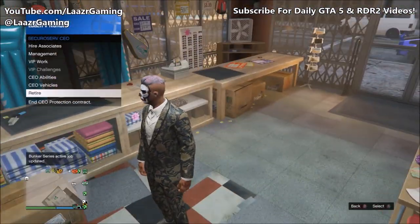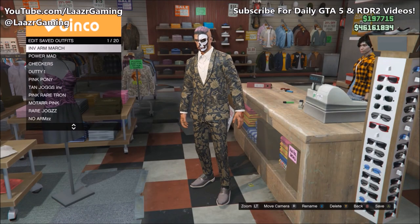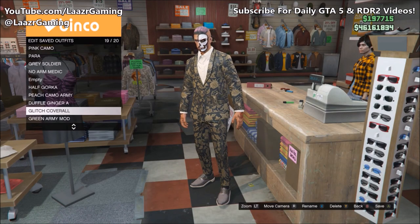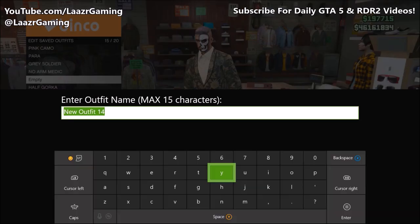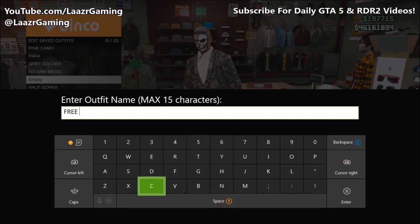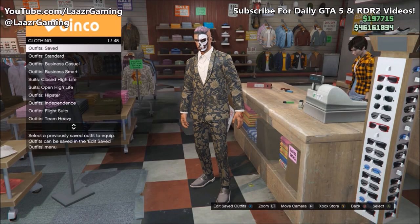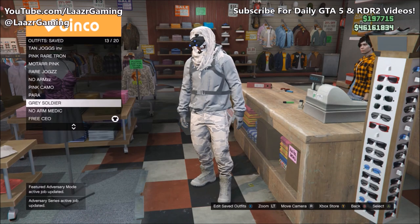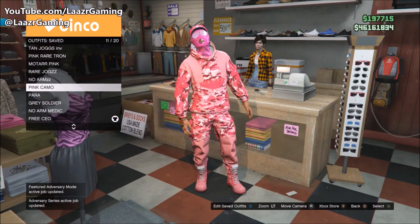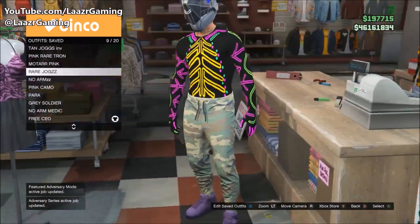You'll notice it says in the top right that you cannot access the clothing store while wearing the CEO outfit. So simply go ahead and retire as a CEO. If done correctly, your character will still be wearing the free CEO outfit — which, if I had bought it initially, this suit alone would cost me over 100k. Once you've retired as CEO, go to the outfit section and save this as a brand new outfit. You can rinse and repeat this with all of the CEO outfits.